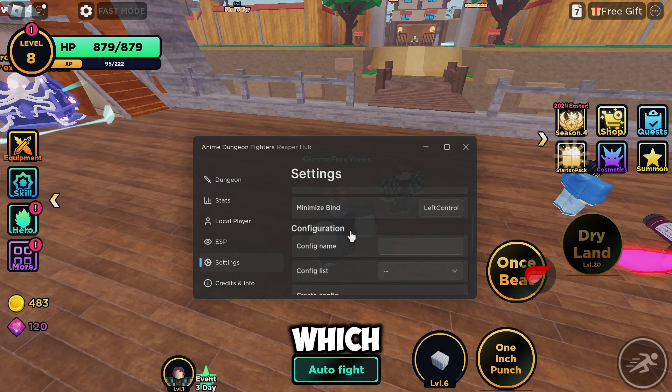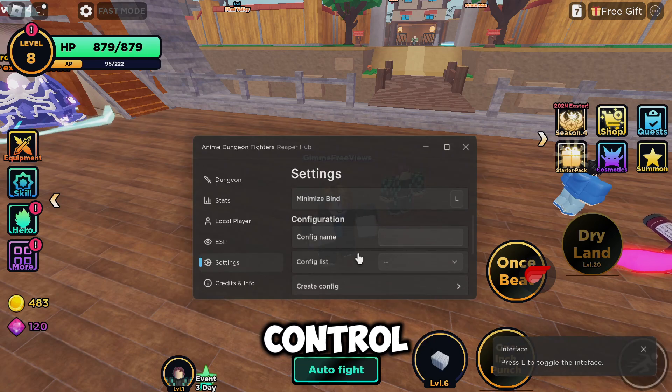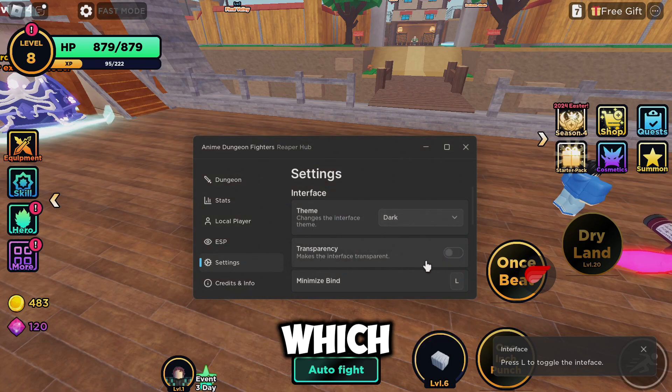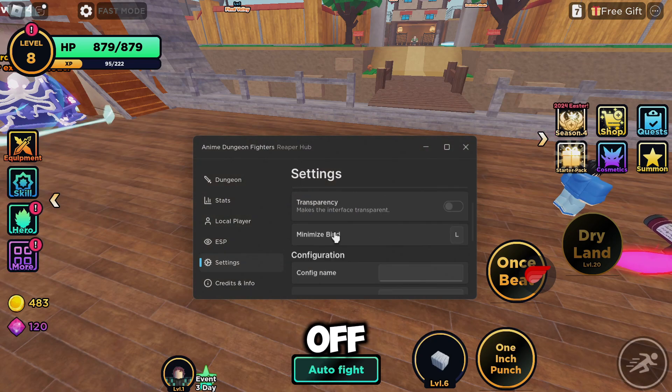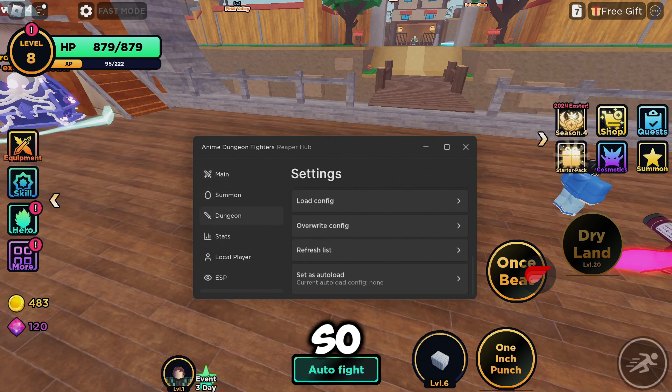Then we've got settings where you can change the theme. Then we've got transparency, which makes the GUI look better if you have it on, but I'm going to turn it off. You can also create a config down here, and then we've got credits and info which you can check out for yourself.